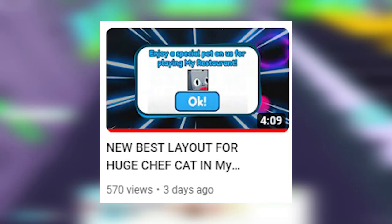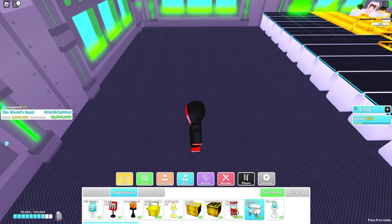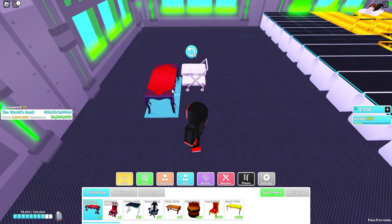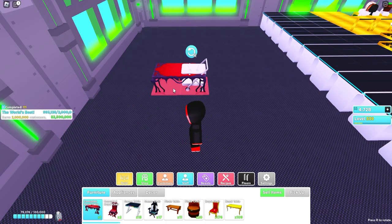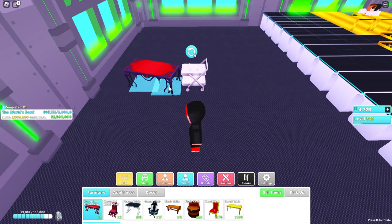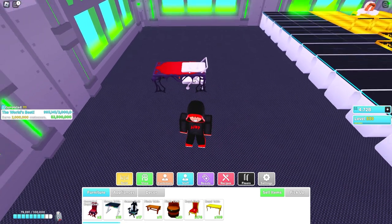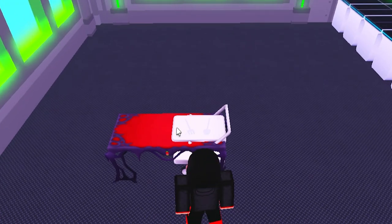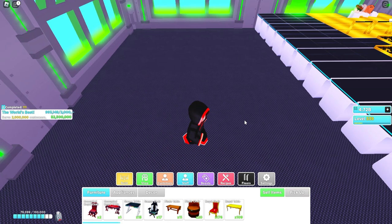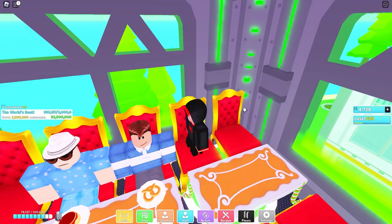To do the glitch, get a silverware tray and place it down, then get any table and spam it onto the tray while clicking at the same time — it will take a few tries. There you go — I just glitched the table into the silverware tray. Now customers can get cutlery and pay more for their food, giving you extra money.